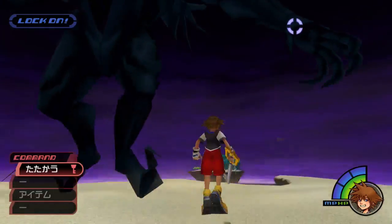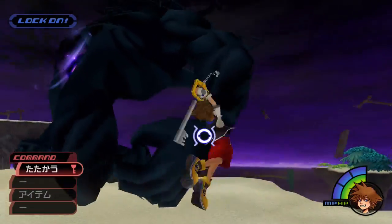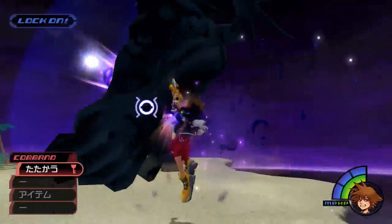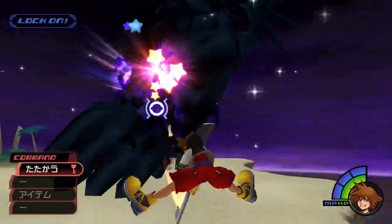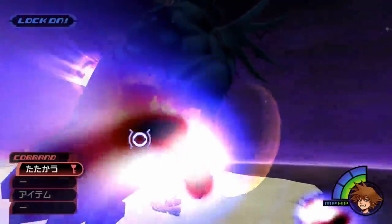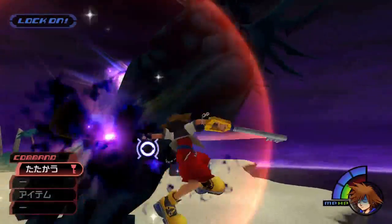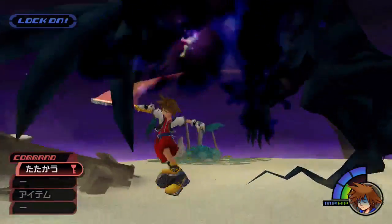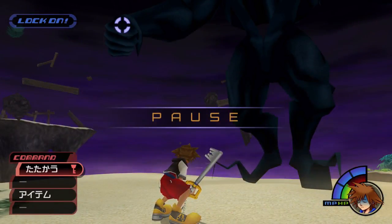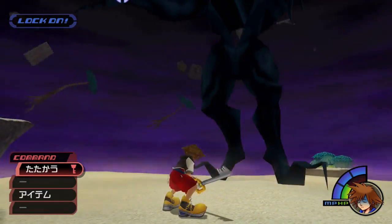As you see here — full air combo, full air combo. The strategy I usually use is I do two full air combos, then a two-hit, and then a full air combo, and it usually deflects the last two orbs.